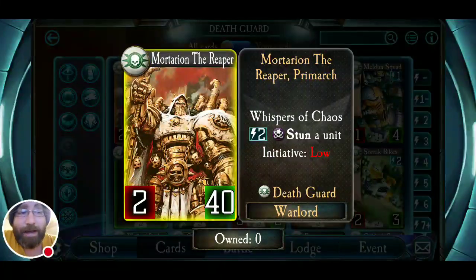Now, Mortarion is the Primarch — he's the legendary card. I don't own Mortarion, just because I like to own Primarchs and it'd be nice to have him. I like his character and backstory — it's very interesting. He has a low initiative as a warlord, which is not great. He's a Primarch, so it's not often you'll have a Primarch with low initiative. But his ability is nice: for two energy, he stuns a unit — that can include your opponent's warlord. It's not a bad cost and it's accessible all game.